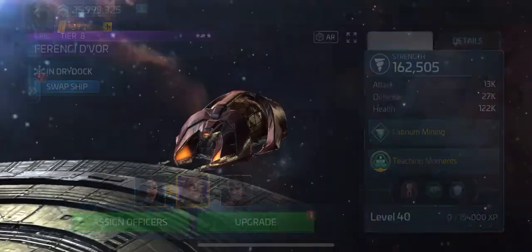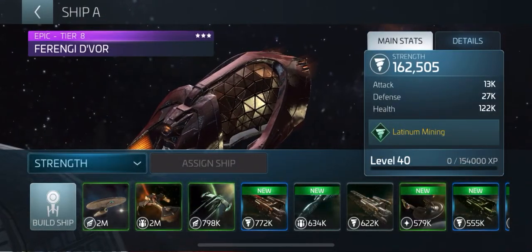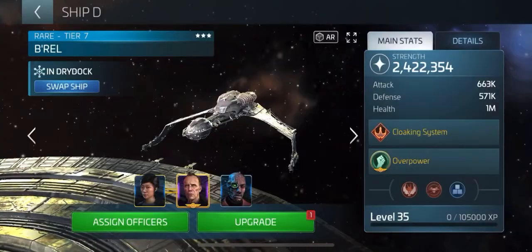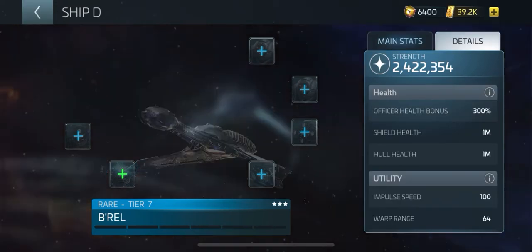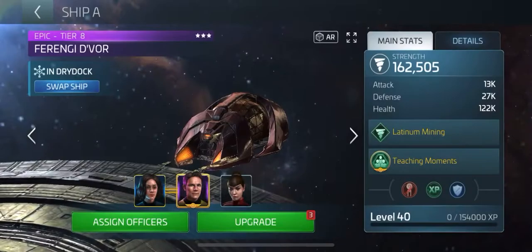What other ships might you want to look at? I've got this one here, but it's not tiered up all the way yet — it's only at tier 7. At tier 7 it's 2,422 in power. We might have to get back out — see, it's not even showing it.